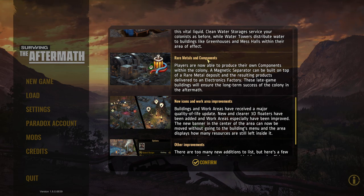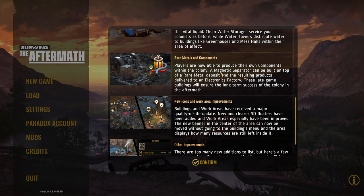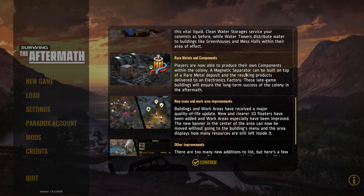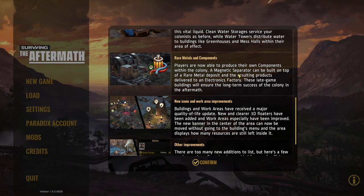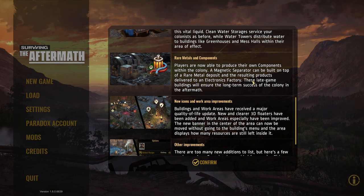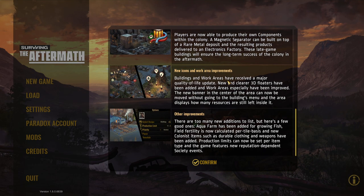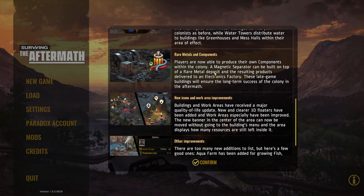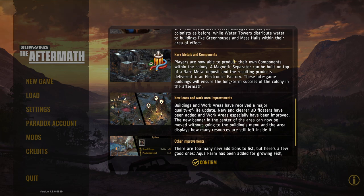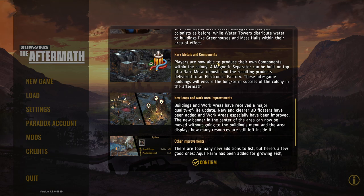Rare metals and components: players are now able to produce their own components within the colony. A magnetic separator can be built on top of a rare metal deposit, and their salt products deliver to an electronics factory. These late-game buildings will ensure long-term success in the colony. In previous updates, we could only collect components on the world map, but now we can actually produce them.